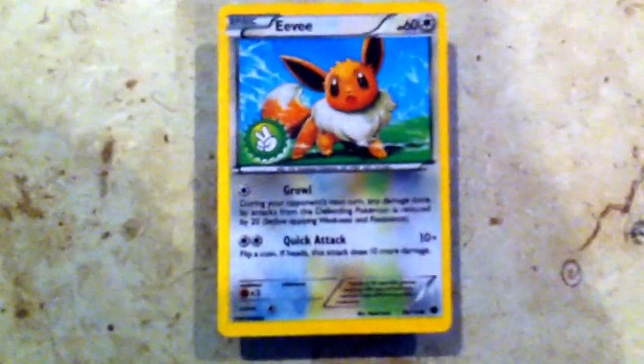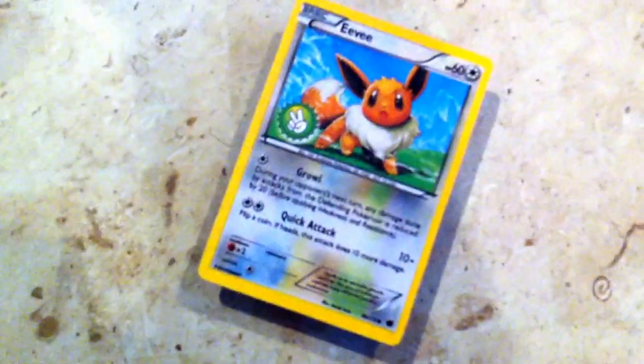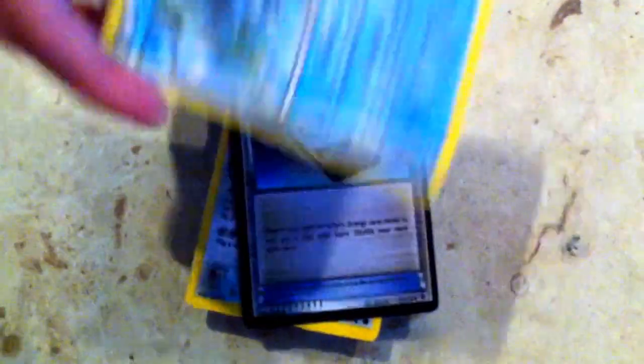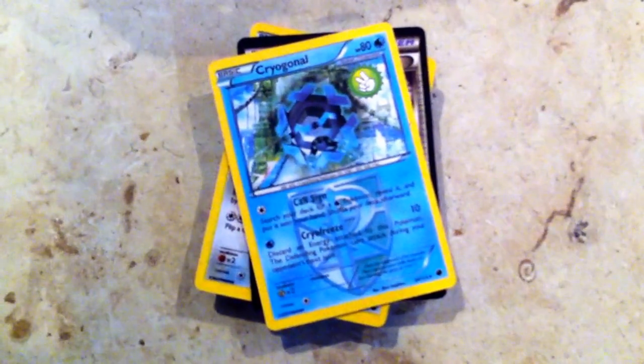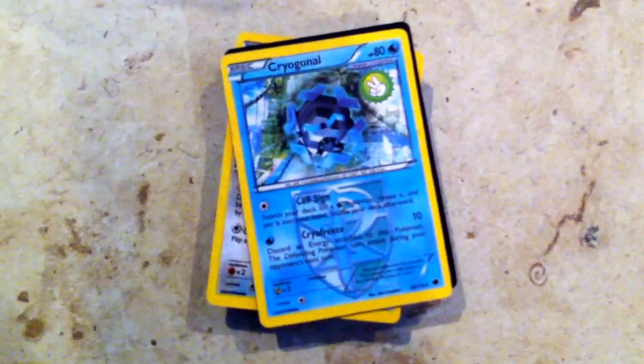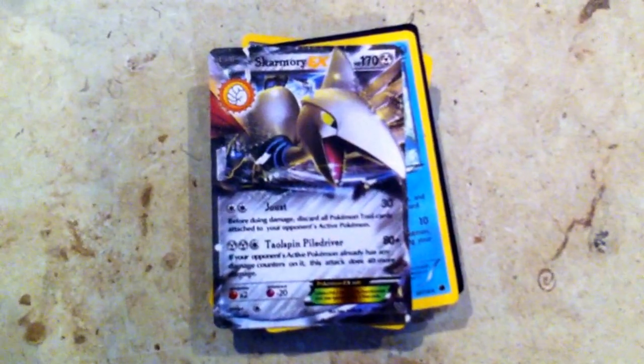Just doing the card trick. Eevee. EX — which I'm putting to the side. Energy search. Crygonal, I think. I never had this EX before. Skarmory EX. Entei EX. Oh yeah, I forgot to put these to the side.